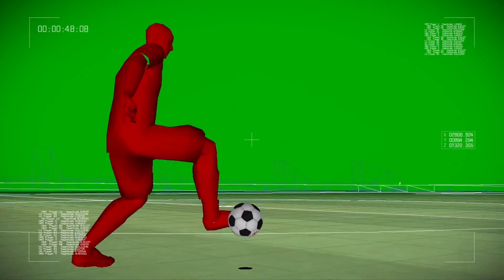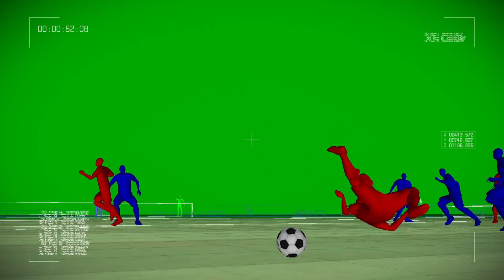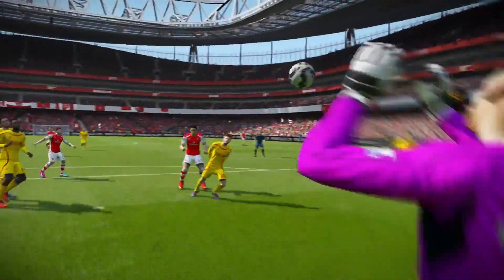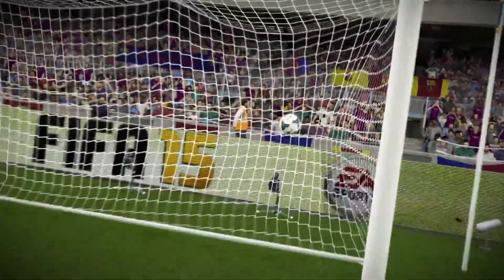Correct contacts revolutionise the way the football interacts with players and their environment. Depending on the position of the body part or the object it comes into contact with, every dribble, touch, pass, shot and deflection will move corresponding to the spin of the ball. These accurate movements and varied trajectories really change the game in FIFA 15.